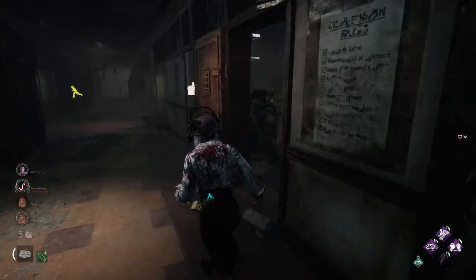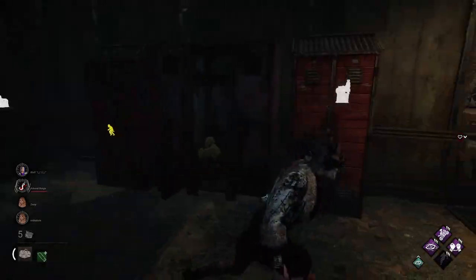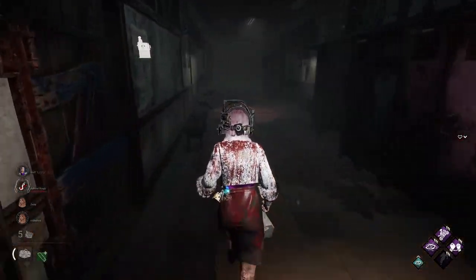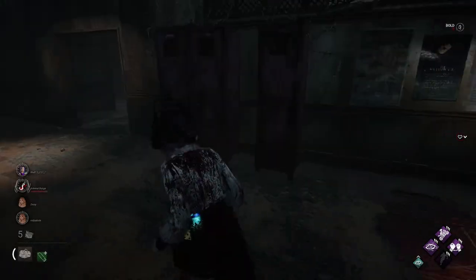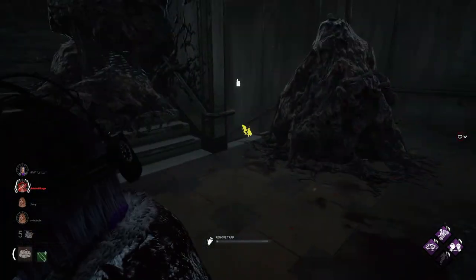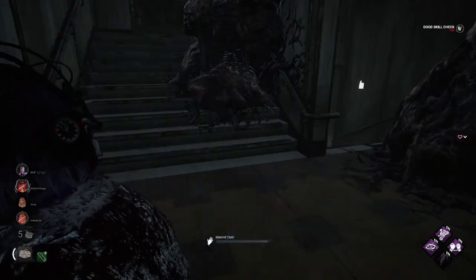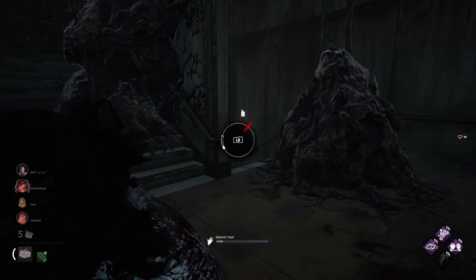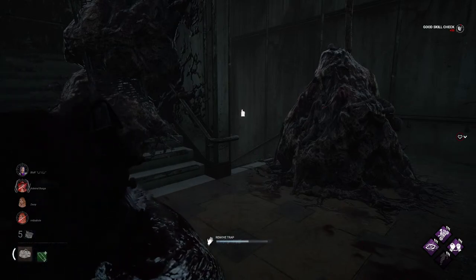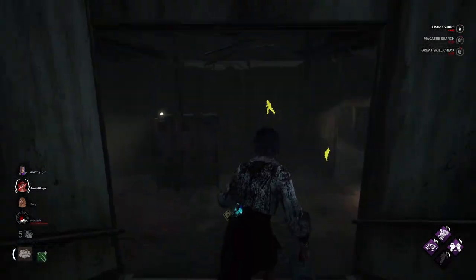Let me come up here, gotta check down over here — it's a doll totem, okay, briefly a terror radius. Just scrambling out — oh no, I just screwed that up. Bumper getting a little wonky. Head trap off, alright, time for Djinns.